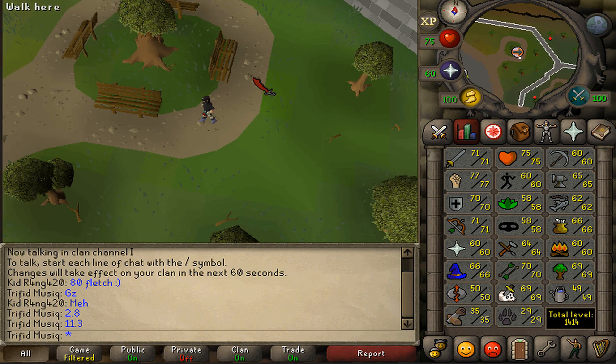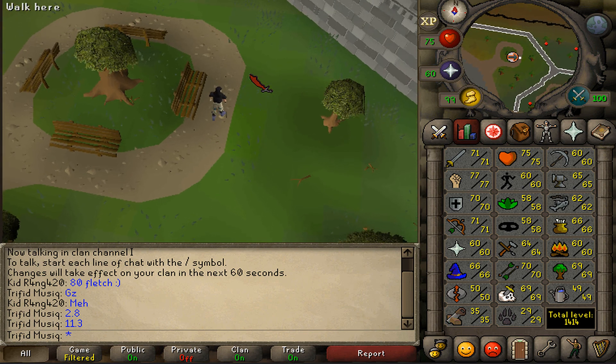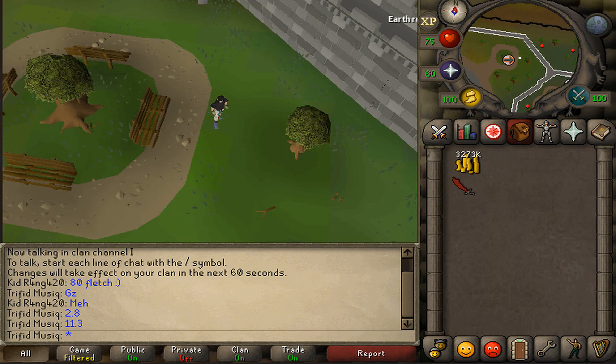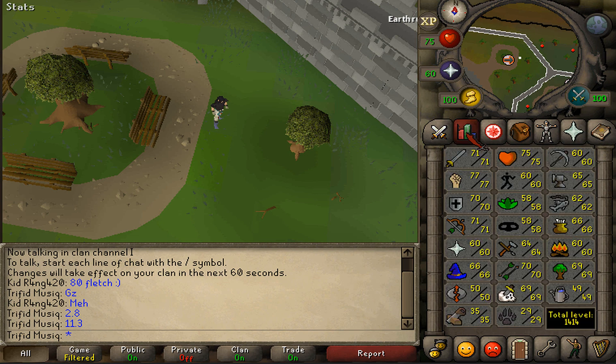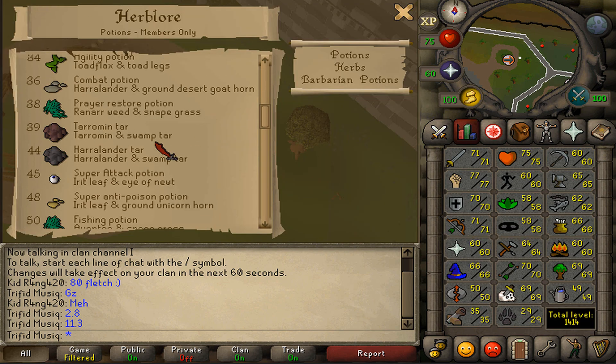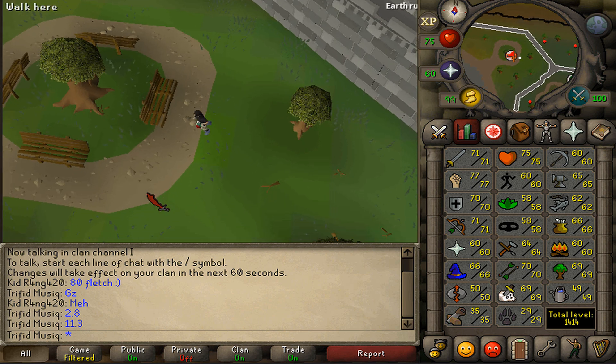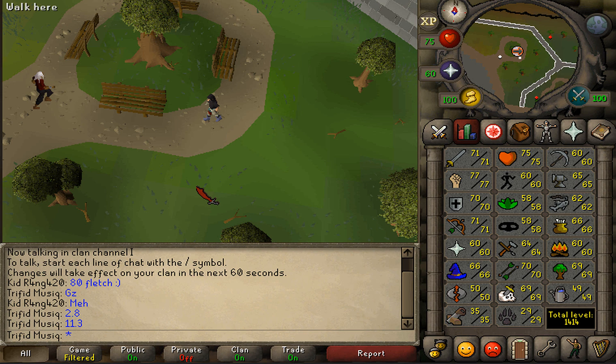In my previous video I asked for your input on whether you'd use my Low Level Monkey Madness 2 guide. You can still answer those questions on this video or the other one. Currently it's mostly a fight between Iron Man and regular accounts. Iron Men can't make high-level potions and mostly don't have 85 Crafting for a Fury Amulet when doing MM2. Since Iron Men are still the minority, most people want me to use high-level potions and gear. My final decision on gear, potions, and food is still undecided.